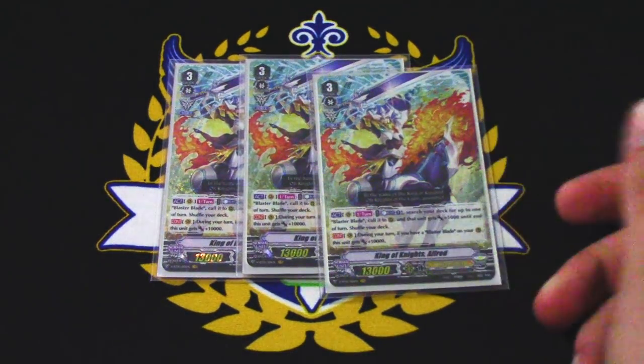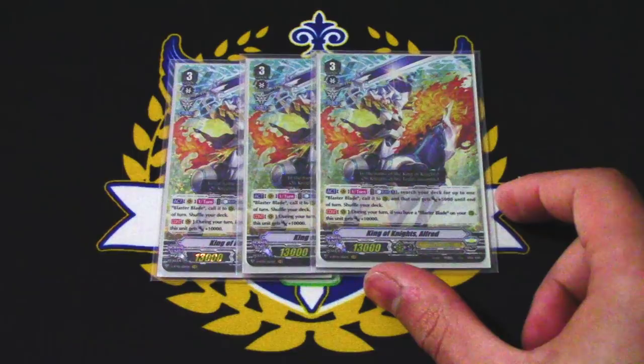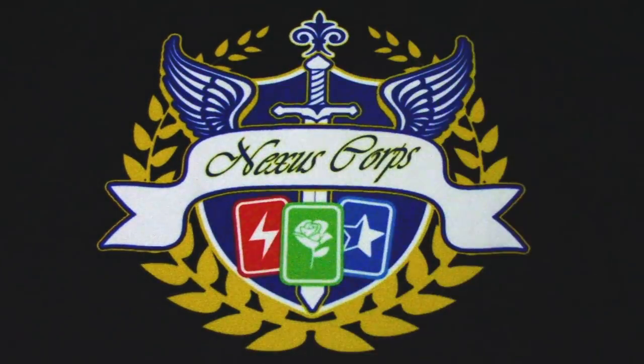Also, deck thinning is just really, really good in Vanguard, so it's a really good card. Call up those Blaster Blades, find your triggers, etc.